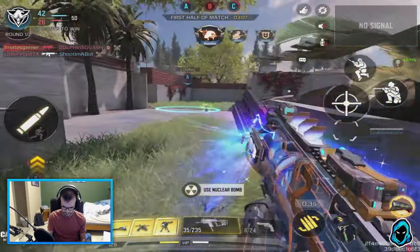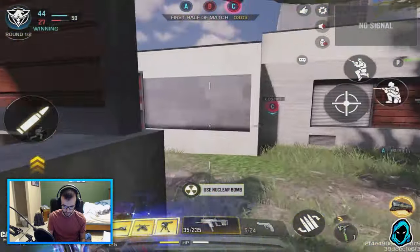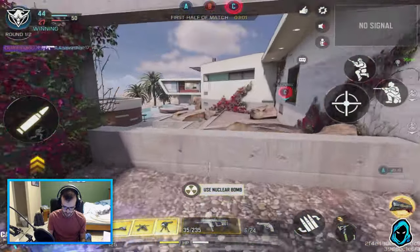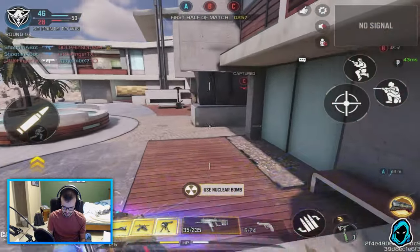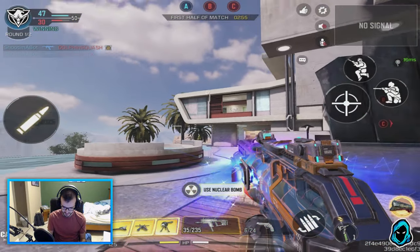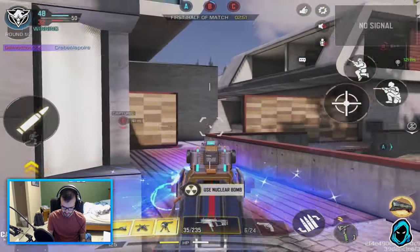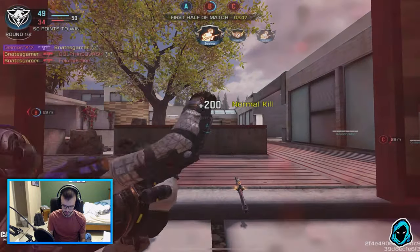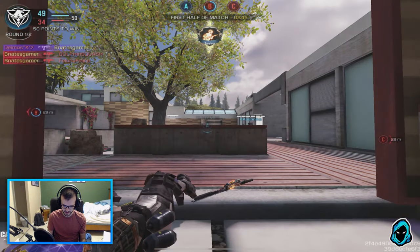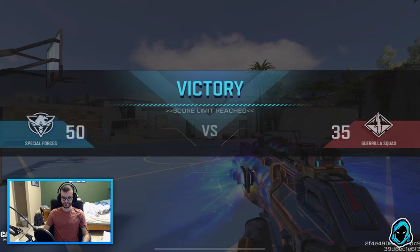We got the nuke — all right, nice! Hardcore is honestly so, so fun, and I really think the team should make hardcore a permanent game mode. Just because it's so fun. And look how awesome this gun looks right now — it's got like a purple hue at the barrel. It's got blue lights on it. It's freaking awesome. All right, there you have it — that's the first round.